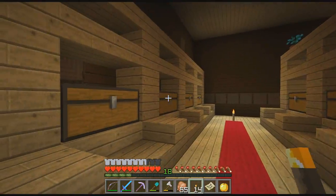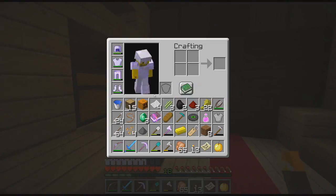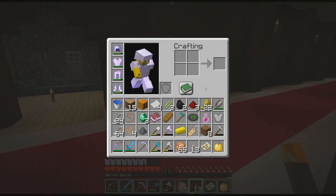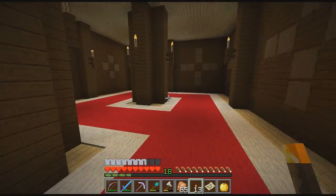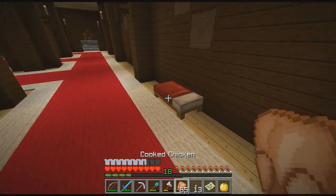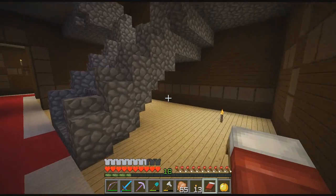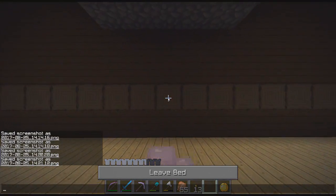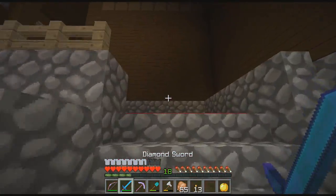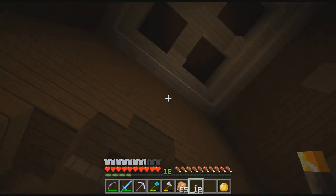Honestly if you plan on coming in here I feel like having a nice bow would probably benefit you, just so you don't have to get really close because they hit like three hearts. Being able to sit back and still shoot them would be pretty nice. I just burned most of my torches down here — I think there's three floors to this place. That was the first floor. It is nighttime now so let me grab the bed and just lay it down. Hopefully that doesn't screw up my spawn point if I die.